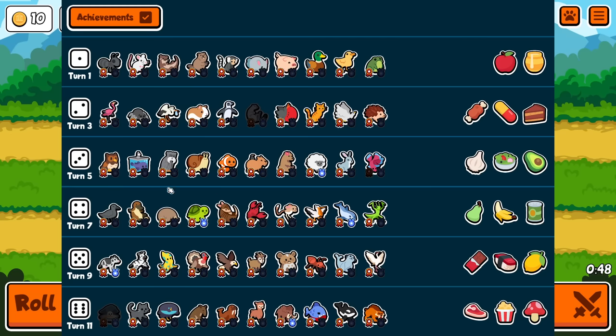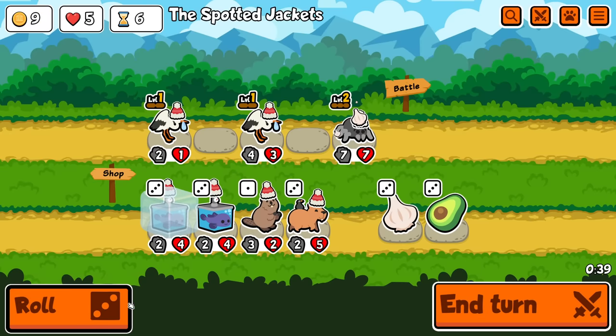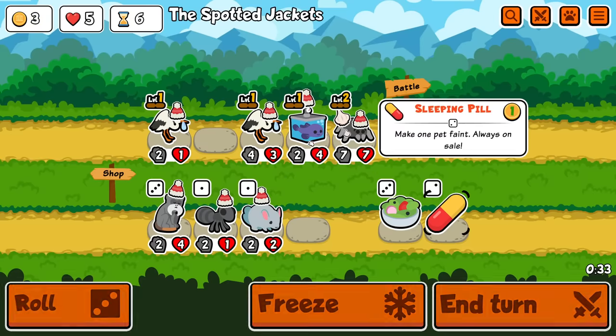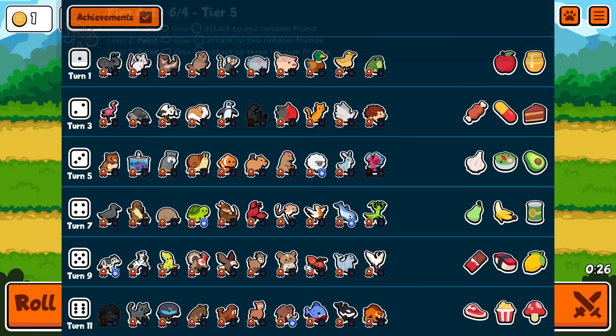Do I buy avocados maybe? It gives me more money — it's a good way to get stats next turn. But this is the best time for me to find experience. I don't want more spiders. Let's have this. One step closer to getting that leveled up — I could just combine those two, and I may do. Like, next turn I can maybe find an eagle. That'd be very nice.